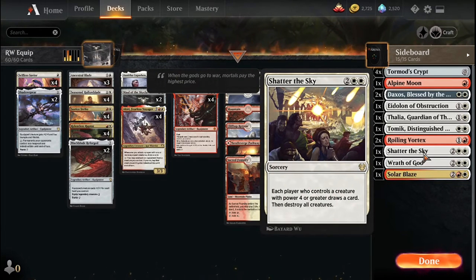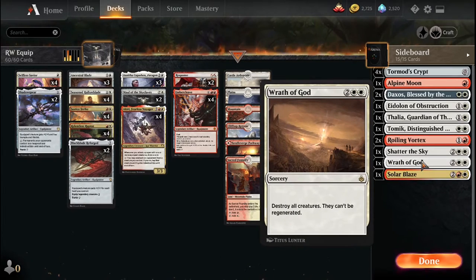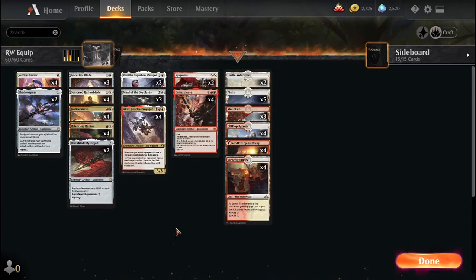Shadow of the Sky to have a sweeper — I was going to have more Wrath of God but ran out of wild cards. I could probably add another Shadow of the Sky, but I'd rather upgrade other decks since I'm playing on a budget. The last one is Solar Blaze, which is interesting because you can save your Haloblade — pretty much everything else dies but we have some indestructible in the deck.